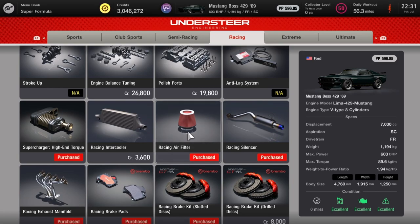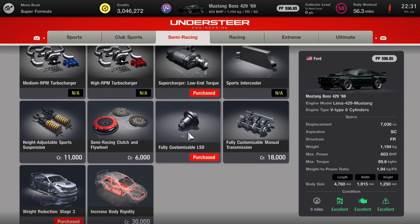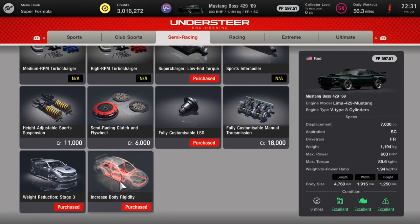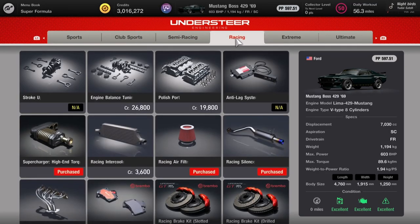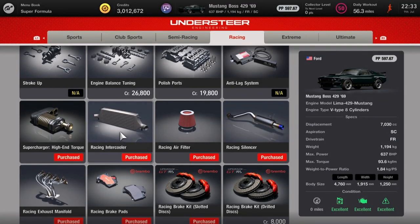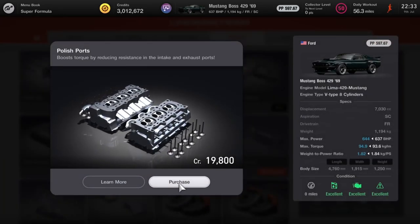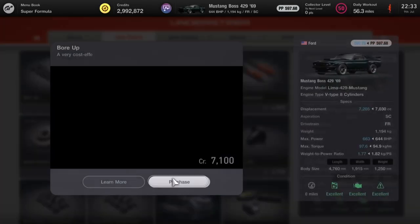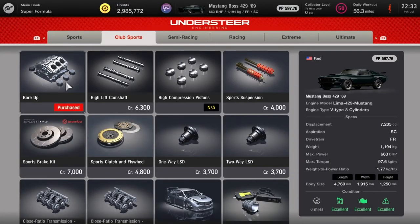One part to avoid is the engine balance tuning — this will push you over the 600 PP. Next, increase body rigidity — that usually increases the PP on this, but we need it. Next, put on the racing intercooler — that pushes up to 637 — and then put on polished ports, which takes it up to 644. Finally, put on bore up, and that's as far as we can push this car — but that's 663 horsepower.